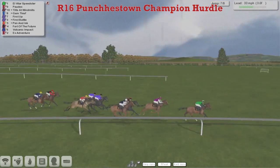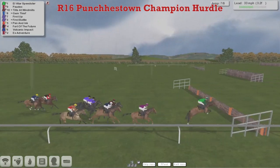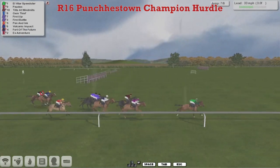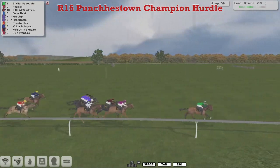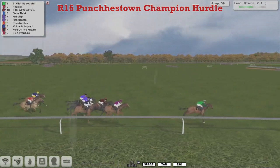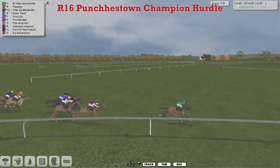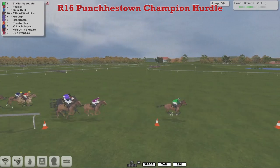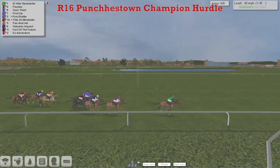L. Villar Speedster from Pordeaux, Tilts at Windmills, Gem Thief, First Up, and First Battle still trying to run on. Over the seventh, he takes it well and it's still L. Villar Speedster with just one to take and just over two and a half furlongs to run. He's got a three-length advantage from Pordeaux, Tilts at Windmills, Gem Thief still with no racing room, First Up and First Battle, Pen and Ink running on, Volcanic Impact. But L. Villar Speedster's got the run on them all here, leading by a couple.